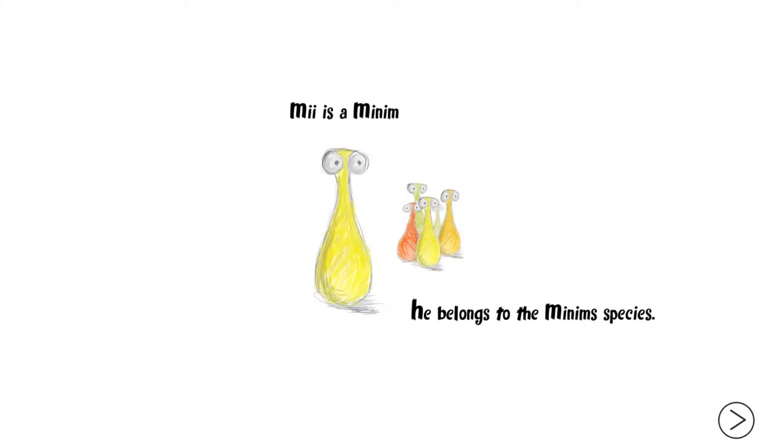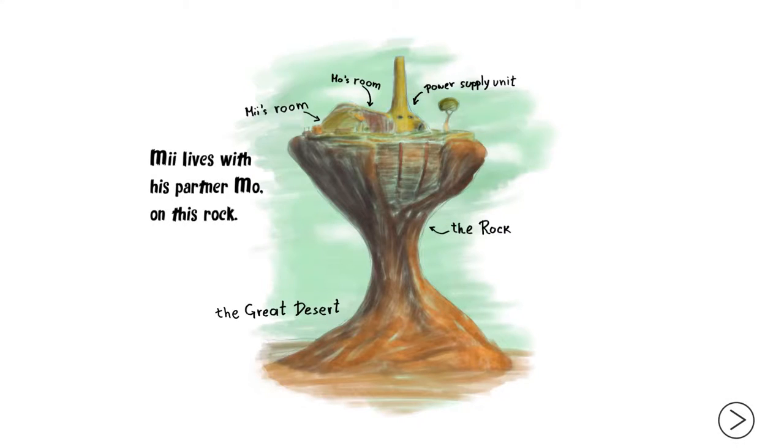Get up, jerkbutt. Mi is Minim. Mi belongs to the Minim species. Mi is Minim's Hulurum - the rock. Great desert. They are the last of the Minims in the world of other creatures. Or so they believe. Dun-dun-dun.